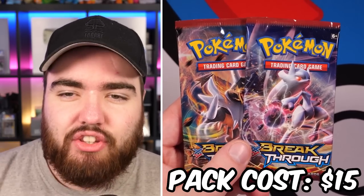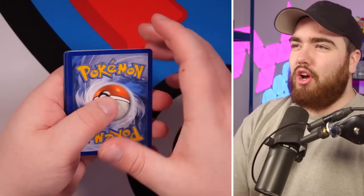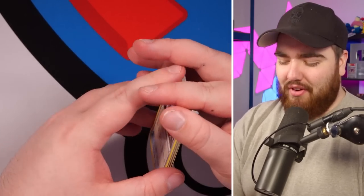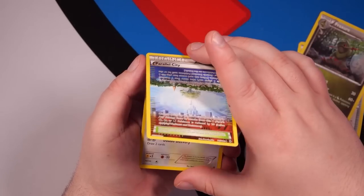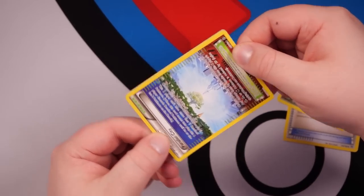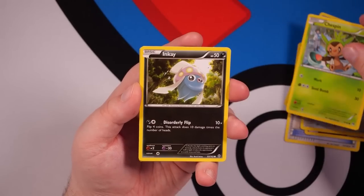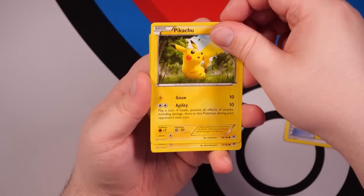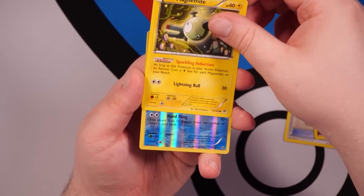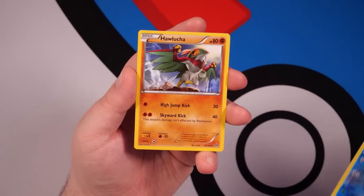A very similar setup next — the $15 XY Breakthrough Pack. There are some great cards in this era, like the Gold Border Secret Rares. We got a Mewtwo Spirit Link, Parallel City stadium card — which has different effects for each player — Chespin, Inkay, a really nice Pikachu card, Magnemite, Simipour Rare Reverse Holo, and the final card is a Hawlucha. I wanted a Holo or greater.